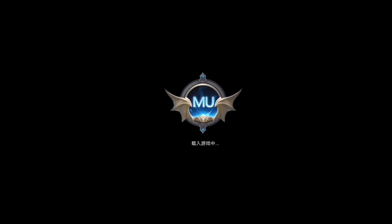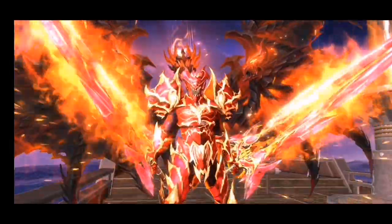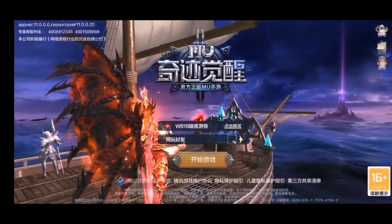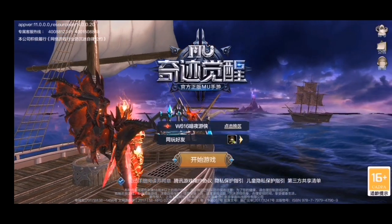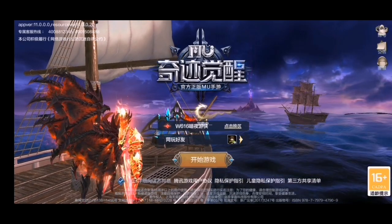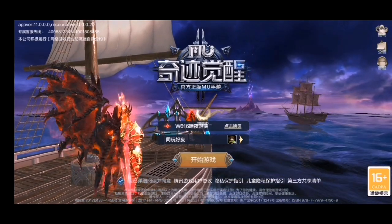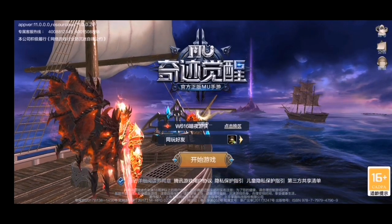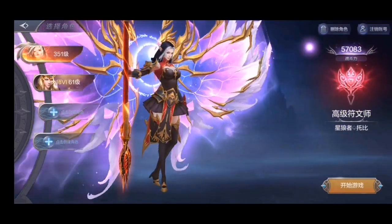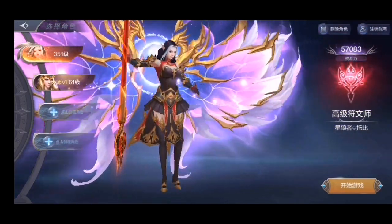Sa mga nagtatanong kung paano ma-download yung Advanced Server — ito mga boss, gagawa tayo ng tutorial. Bali, una, ganito yung itsura nyan. Para mag-register dito para makapaglaro sa Advanced Server, kailangan meron kang WeChat. Mag-download ka ng WeChat tapos i-register mo doon yung number mo. Ganun lang kasimple.